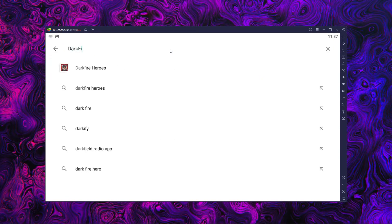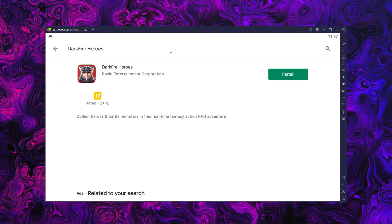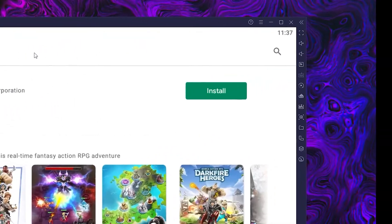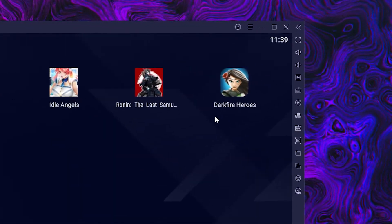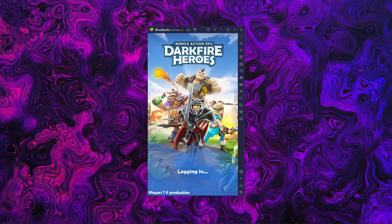Here, look for Darkfire Heroes on the search bar. Now click on its icon and then hit install, just like you would on your regular phone. Once the installation is finished, the icon will pop up here on the home screen. Just click on it and start playing.